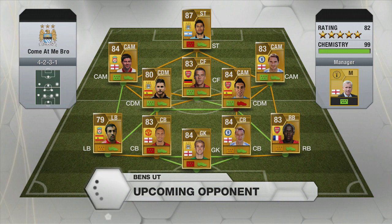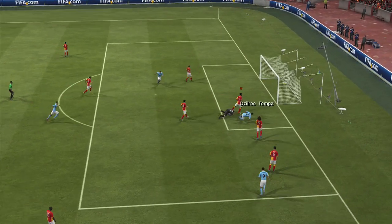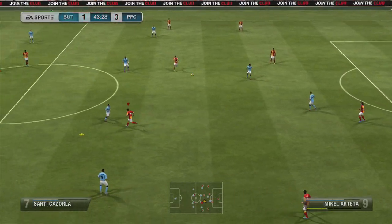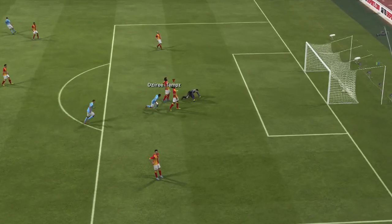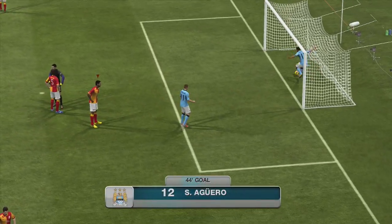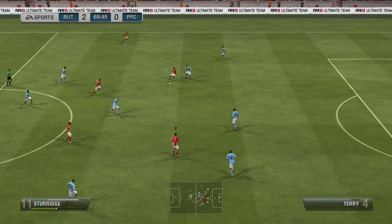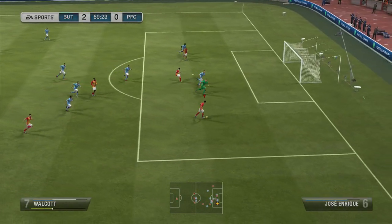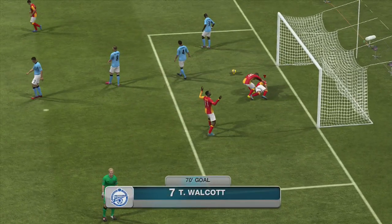Now we come up against Ben's UT. This guy has Gerrard, Lampard, Aguero, and a bunch of other good players. My keeper takes a terrible touch and Aguero gets it and just puts it right under him. Aguero seemed to have amazing finishing this game — he also puts one into the bottom right corner and my keeper couldn't do anything. By the way, I wouldn't recommend Fabianski — he's actually terrible in this game. I managed to get something back with Walcott, just a through ball where he pulled the goalkeeper out.